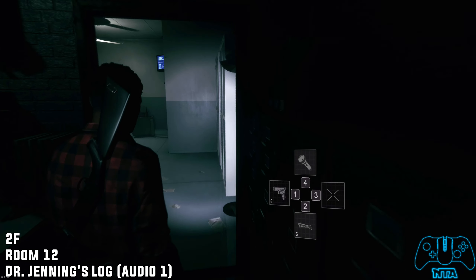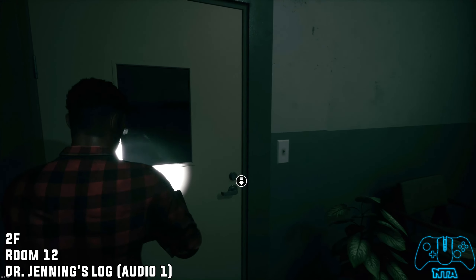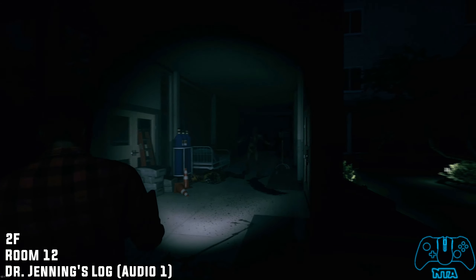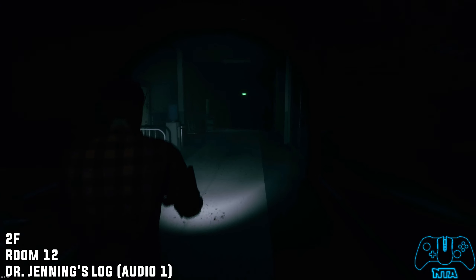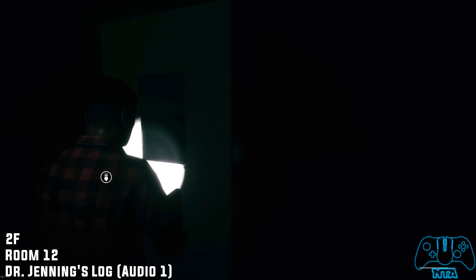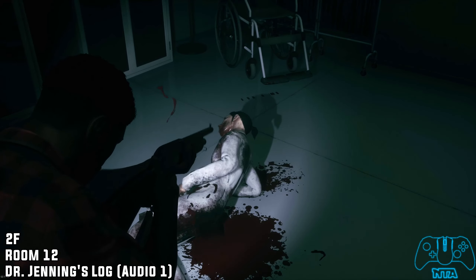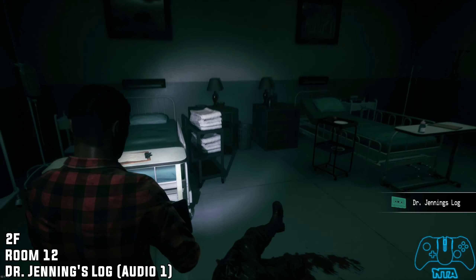Now from room 10 we need to go find room 12. In that room you will find the audio log — audio number one. Room 12 is located on the same side as room 10, so go to the far left-hand side once you leave room 10. Once you come in you will find a zombie getting up — kick his ass and grab audio number one located on the bedside table.